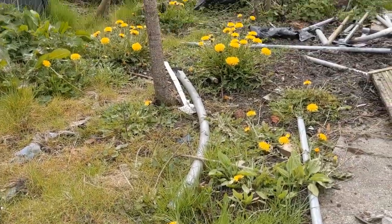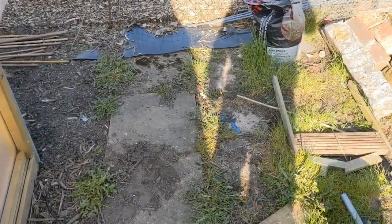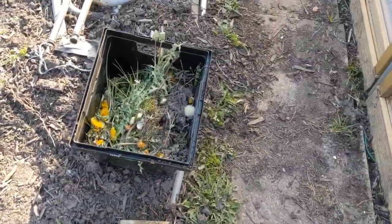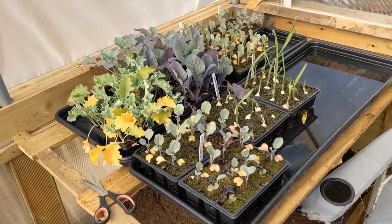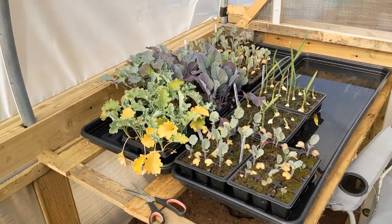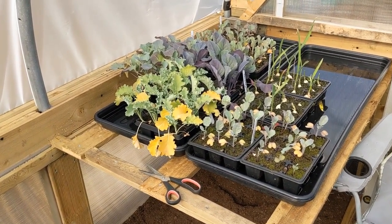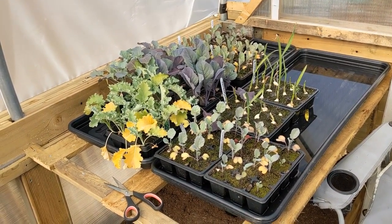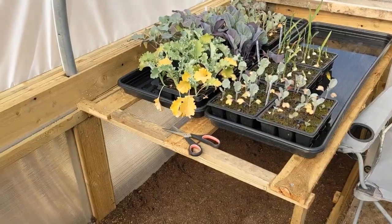I've got my work cut out — I'm half an hour in here. Off with their heads, that's what you want — just behead them. Look at these poor buggers — they're outgrowing my little cells obviously, and they're not getting the nutrition that they need. It's also too hot for them inside Tiki Tunnel 2. I've nowhere to put them right now, so all I'm thinking I can do is select the ones I want to keep and pop them into bigger pots — four times as big as they're in at the moment — and get them outside.